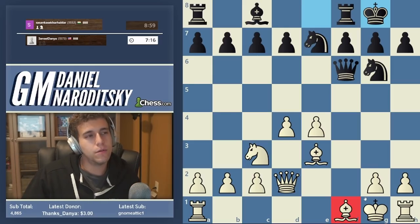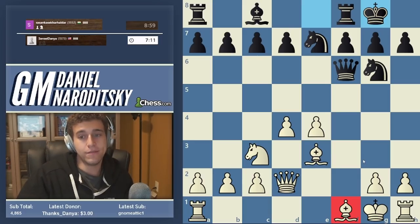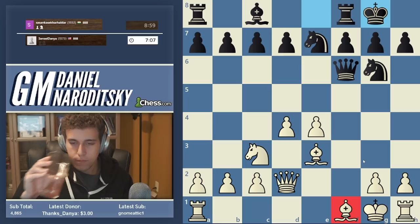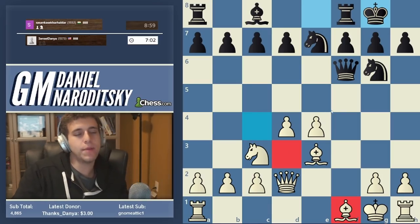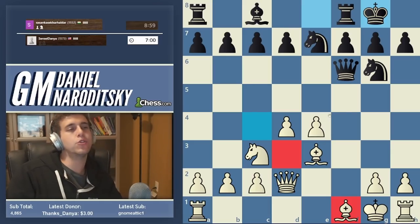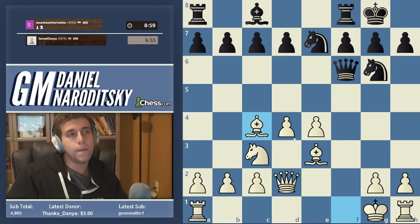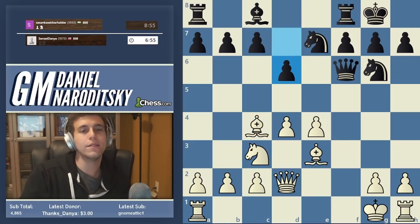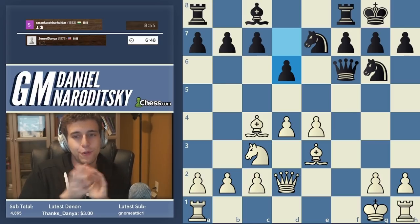Where should we develop this bishop? There are two decent squares: d3 and c4. But we want to play more ambitiously - we have a development advantage, so you want to err on the side of developing more aggressively. We play Bishop c4. In addition, I have a feeling that opponent might go d6, and that loses a queen. Ladies and gentlemen, you do the rest.